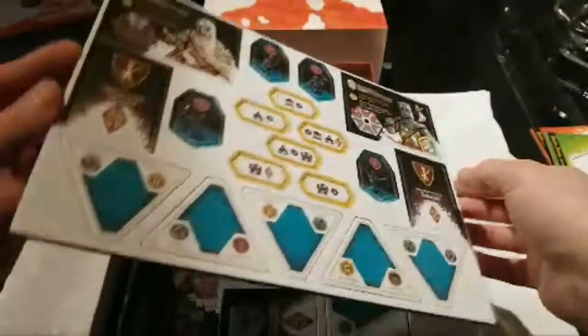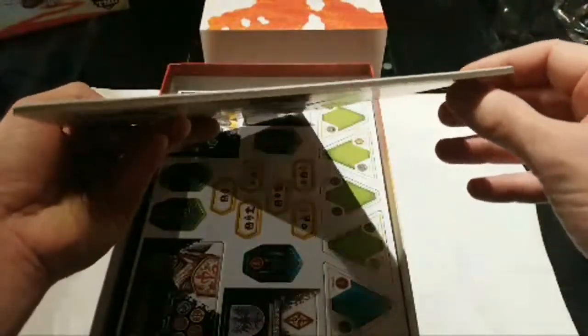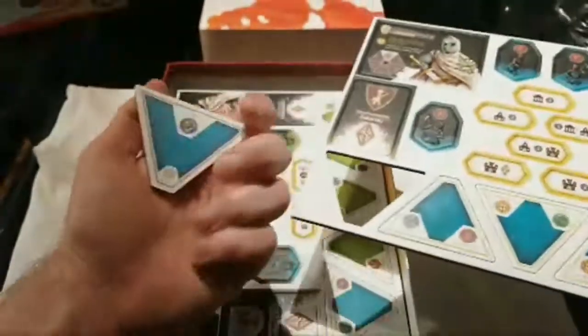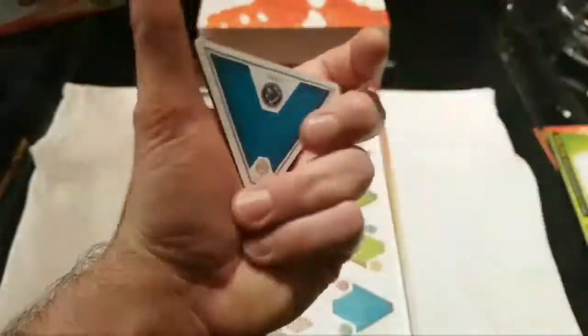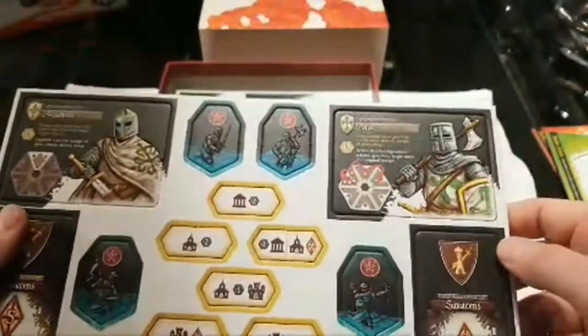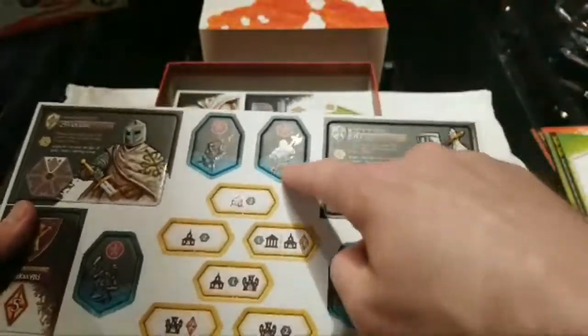I thought this might have been two tiles but it's actually one — it's just super super thick. Let's get one out so you can see. Incredible thickness. There's your starting side — this would be a build action, and you can see it tells you what the flip will be, so it keeps its build but gains influence. Nice.